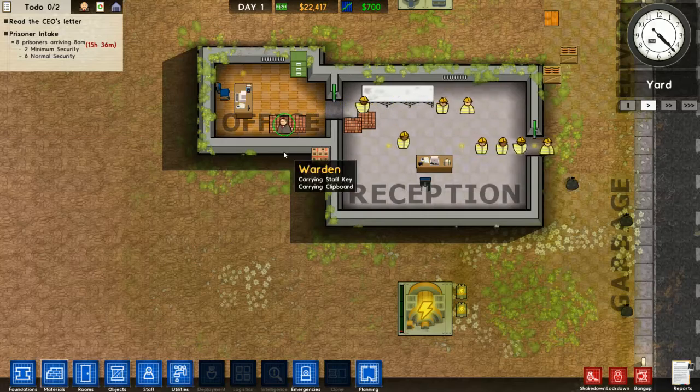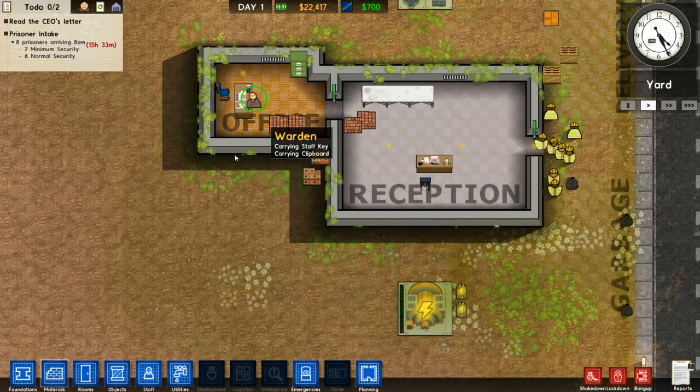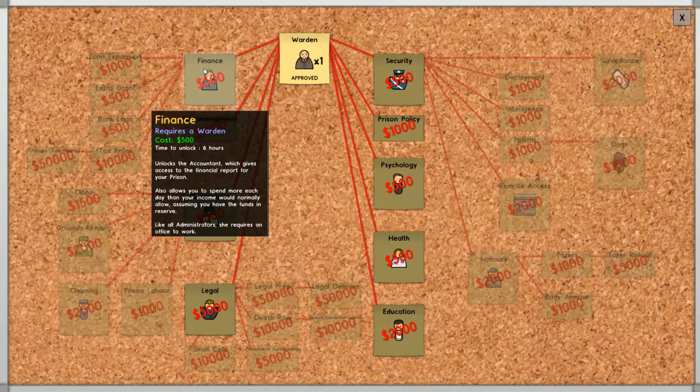Hello, warden. I can fire him — I guess we'll see. So this opens up a whole bunch of stuff for us here. Warden's unlocked — time to unlock, six hours. We'll worry about that later; we've got people arriving in a very short amount of time.